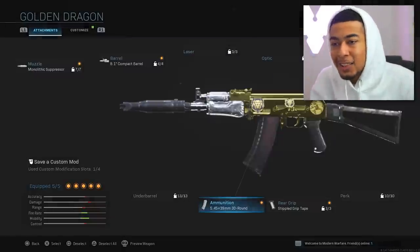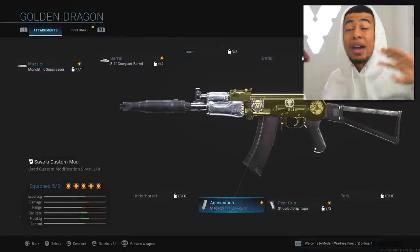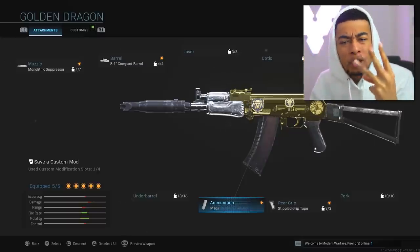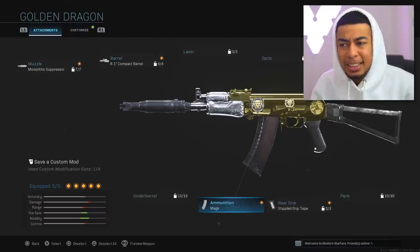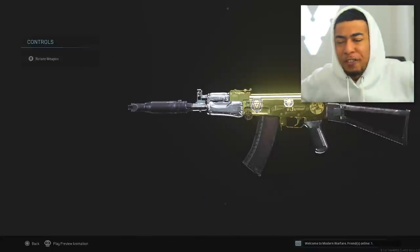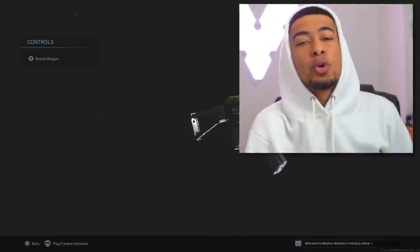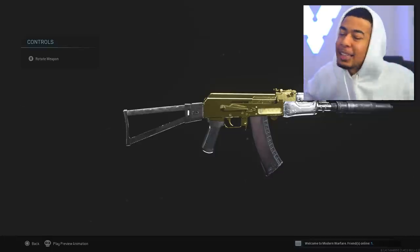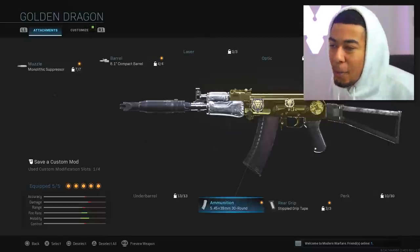The 5.45x39mm 30-round mags are essentially what you use to turn the AK-47 into an SMG, which is the AK-74u. So that's why we're using this, and honestly bro it makes the world of difference. You can get like three-shot kills with the AK-74u consistently. It fires really, really quick with this ammunition, so the fact you can get three-shot kills firing that quick is insane. Previously before this update the AK-74u was terrible, now it's actually pretty good.